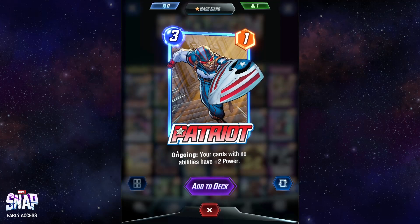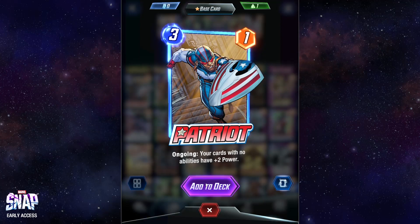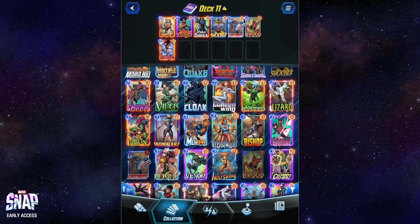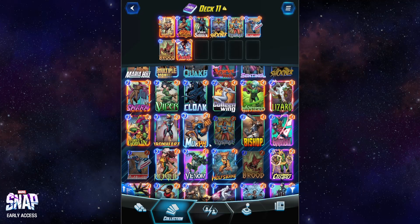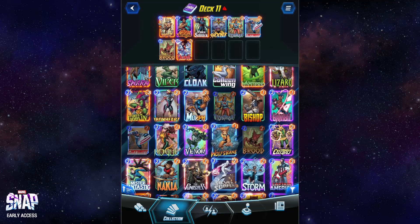Now, why does this matter? Because your cards with no abilities have plus two power — Patriot. Add him. We also want Mystique. The last card you played has an ongoing copy — the idea is to play Patriot, then play Mystique. That would give all your cards plus four power, basically.